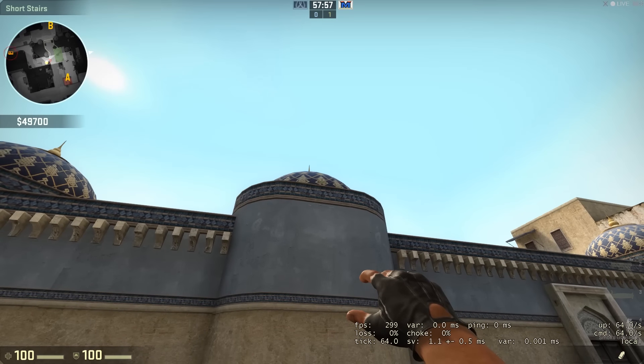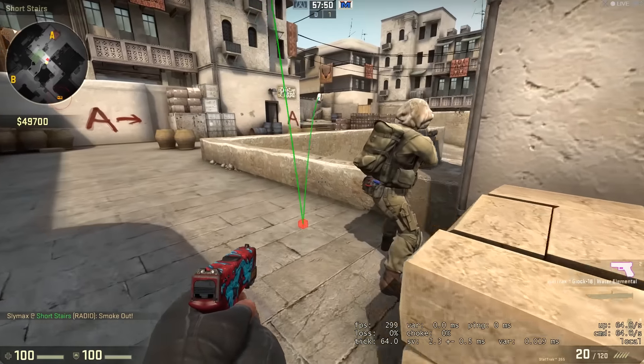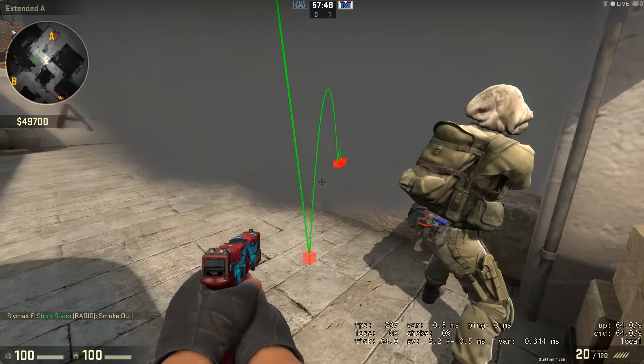You line up with this box, you line up with the center of that little squiggly bit. Smoke - you just let go. Bounce, bounce, bounce.